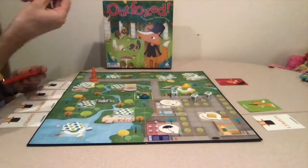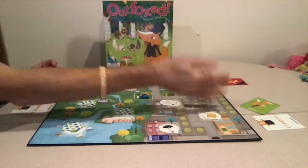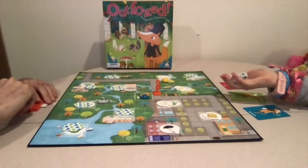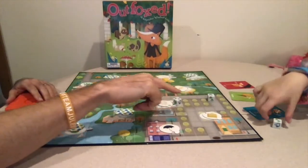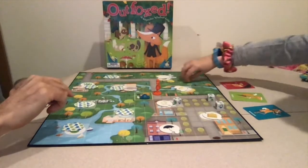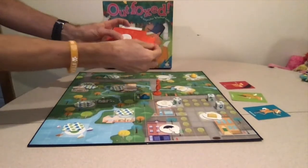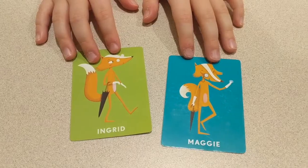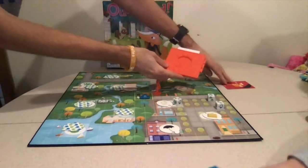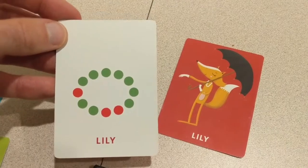Each player takes a turn rolling the dice and trying to reveal suspects or find clues. You want to keep track of the clues as you go. We now have only three suspects left. Searching for clues, a roll of three paws leads to a new clue — a pearl necklace — and the decoder shows red. That rules out two more suspects, leaving just Lily. We make our final guess: Lily. We're right — we won the game!